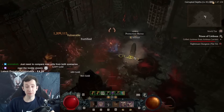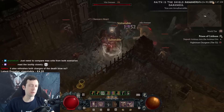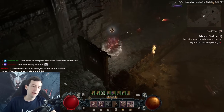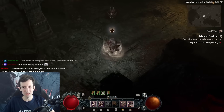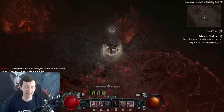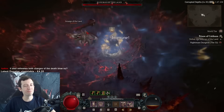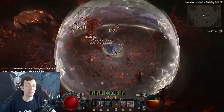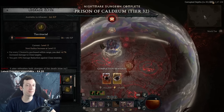Either way, this is it for this build guide. I hope you enjoyed it — I'm having a blast with this build and definitely intending to get it all the way to level 100. As I said, it's probably not the best push build because Deathblow just really only works when you're decimating everything, but we'll see what it can do. I'll keep you guys updated if there are any big changes. Hope you like it and see you guys next time.